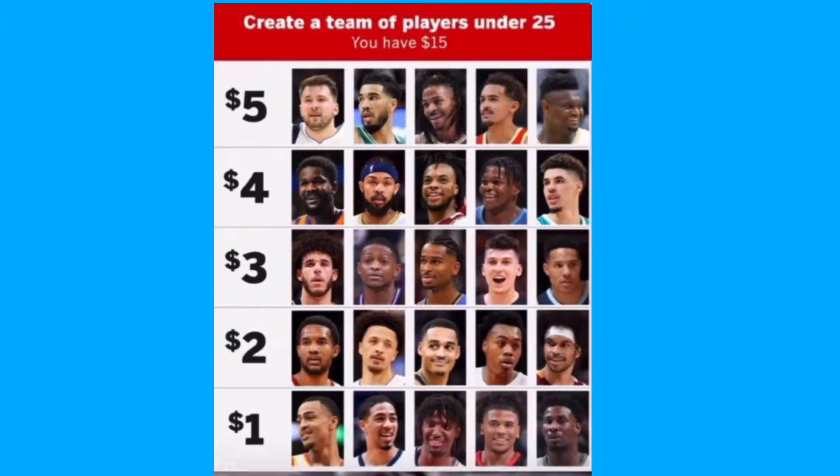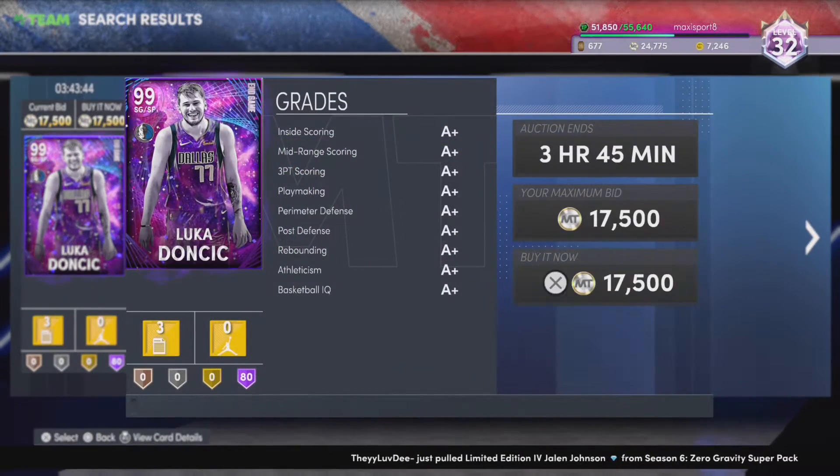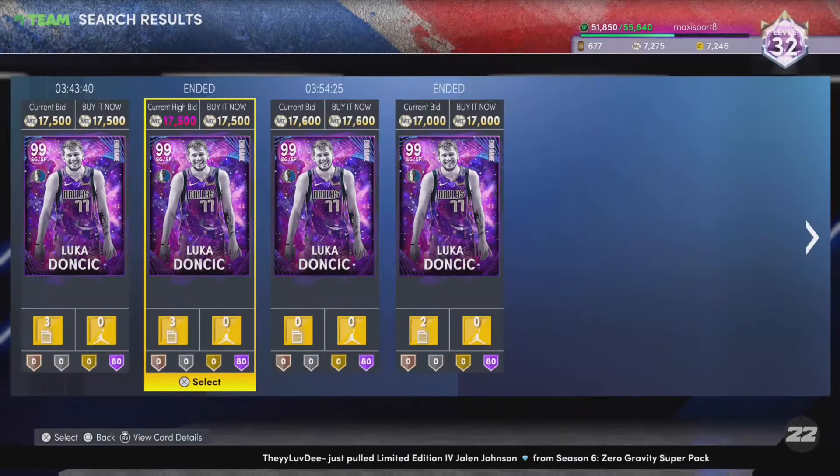Today I have $15 to draft my team in NBA 2K22. First up for five bucks at the two guard, one of the most glitchy cards in the game — I'm gonna pick up Endgame Luka for five bucks. Let's go ahead and pick up this Luka for 17.5K right here, and he'll be running the two for us.